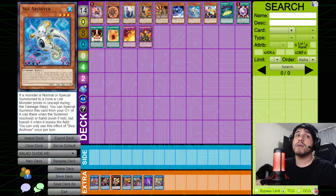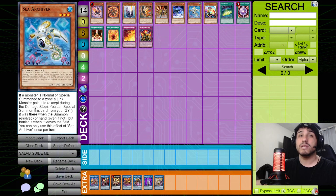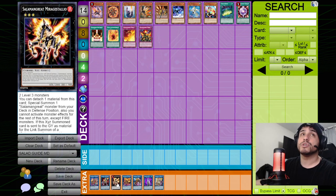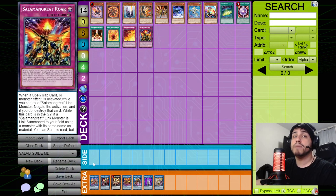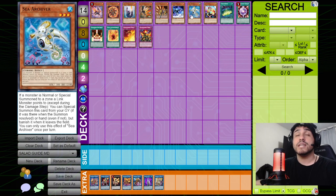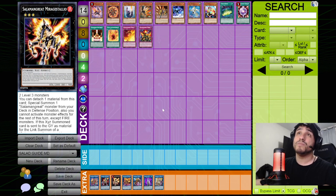Sea Archiver can be special summoned from the graveyard whenever a monster is special summoned to a zone a link monster points to, except during the damage step — even if it was in hand before. It gets banished when it leaves the field, similar to Spinny. I like opening Spinny plus Sea Archiver because that's a sure way to access Miragestallio: normal summon Spinny, go into Bailings, activate Spinny's effect under Bailings's arrow, and Sea Archiver triggers from hand.